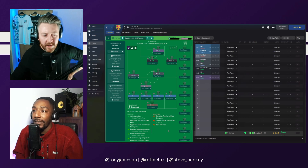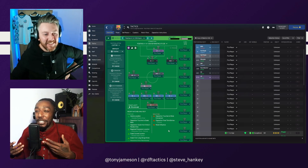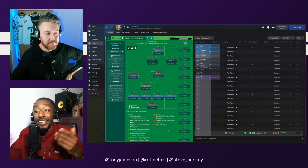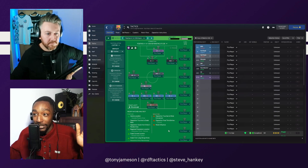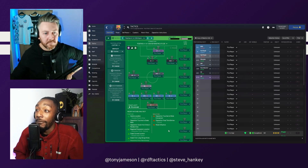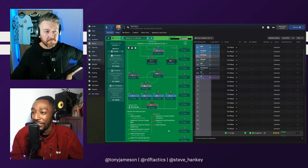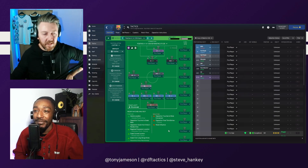For people listening in podcast form who maybe don't know what an asymmetric tactic is — usually you set out a formation like a 4-3-3 and everything is symmetric: flat back four, holding midfielder in the middle, two central midfielders either side, two wingers on the flanks, central striker in the middle. If you want to make an asymmetric tactic, you exploit the AI or your team's qualities by creating a funky shape — for example, dropping your right winger down to right midfield. Sometimes it works really well in Football Manager; sometimes it goes the complete opposite way.